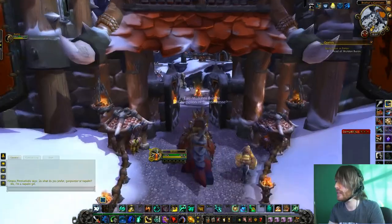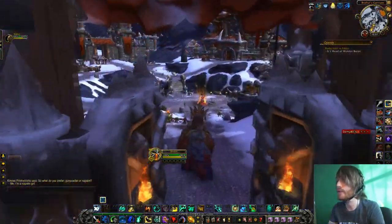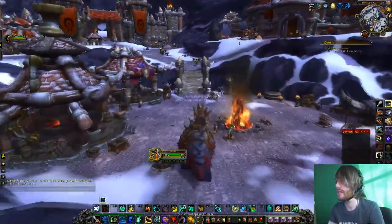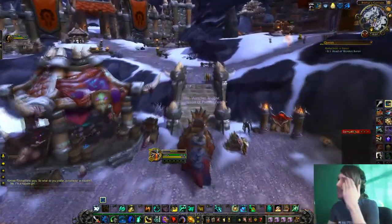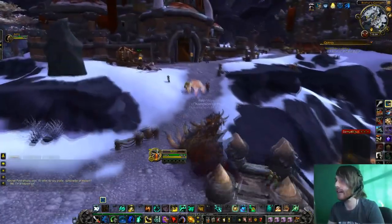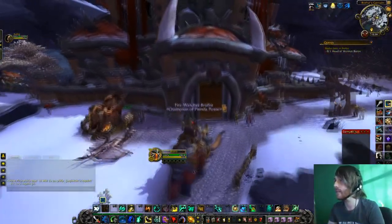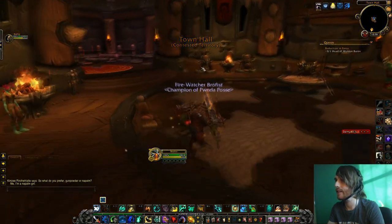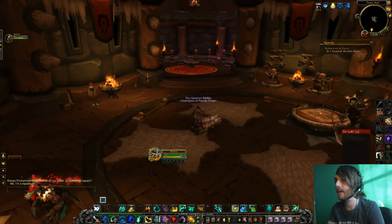So let's take a look at my garrison. This is a level 3 garrison. Let's go to my town hall. The town hall is like the central headquarters — the central operations for your whole garrison. I was saving up for a while to finally get a level 3 town hall here.